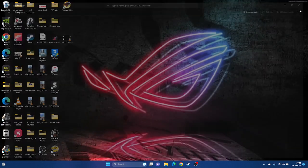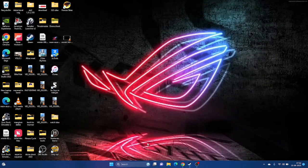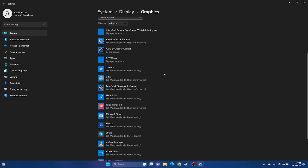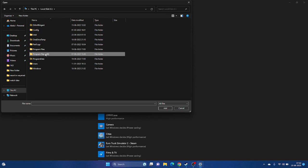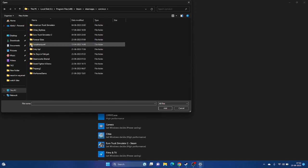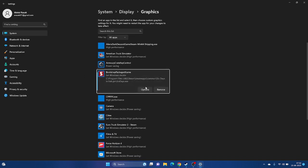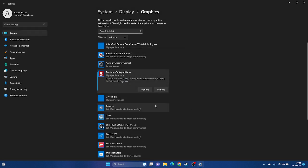Next, run the game on the dedicated graphics card. Go to Search and open Graphics Settings. Click Browse and navigate to This PC > Local Disk C > Program Files (x86) > Steam > SteamApps > Common > Six Days in Fallujah. Add the game executable. Once added, click Options and change the setting from 'Let Windows Decide' to 'High Performance', then click Save.